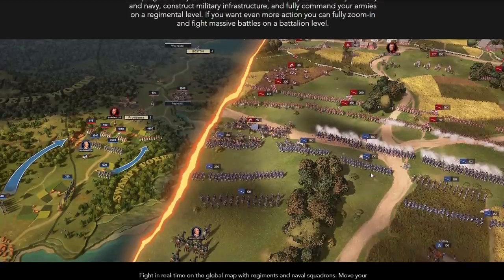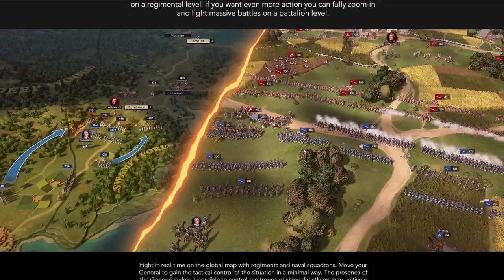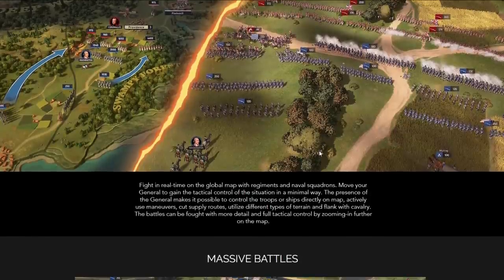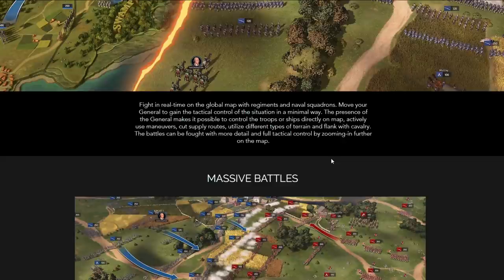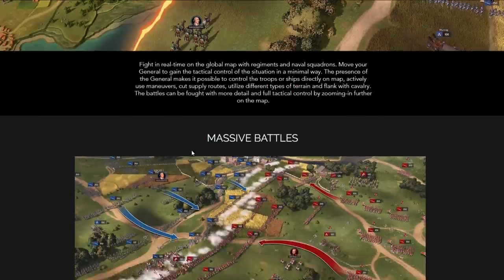Over on the right you've got the zoomed-in view, with units of 100 to 250 men — cavalry, infantry. That's exciting, especially if you can zoom right from the strategic view into that in real-time. Fight in real-time on the global map with regiments and naval squadrons. Move your general to gain tactical control of the situation. The presence of the general makes it possible to control troops or ships directly on the map — actively use maneuvers, cut supply routes, utilize different types of terrain, and flank with cavalry.